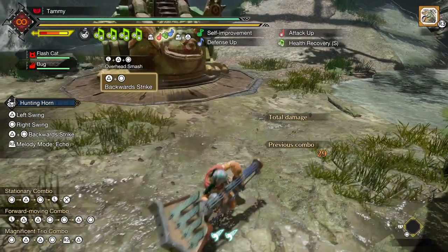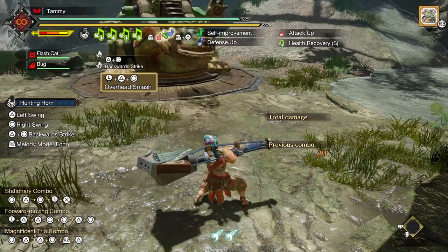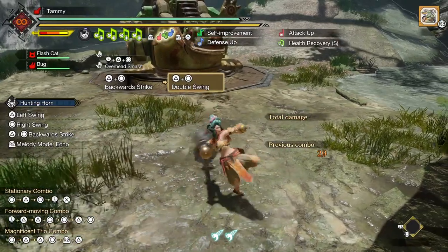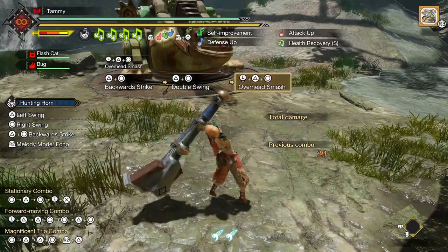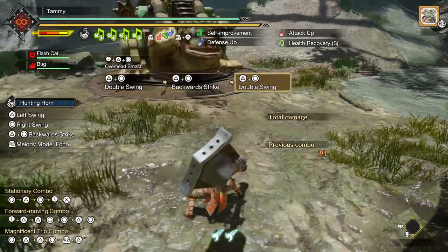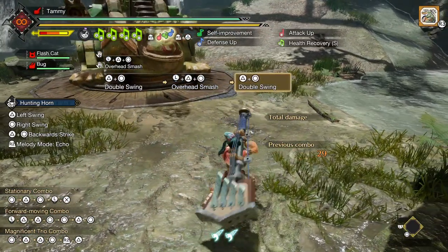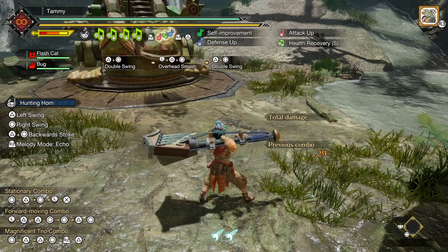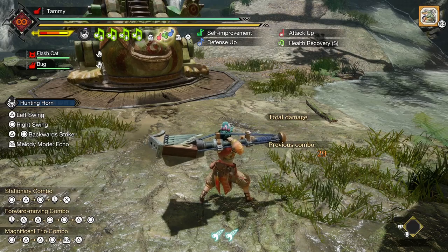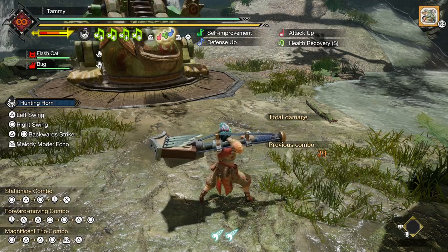Next up is triangle-circle. Standing, you'll pull out the backwards strike; moving, you'll do the overhead smash. Cycling between these two moves will put the double swing in between them. Due to the double swing being in between these two attacks either way you go, you can actually choose how this combo plays out — every second attack will be the double swing, and you decide whether to do the back slam or the super pound by using or not using the left stick. This double swing also functions like a quick turn if you input whatever direction you want during it.